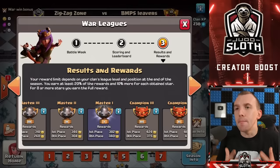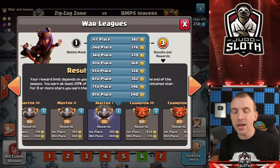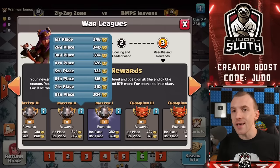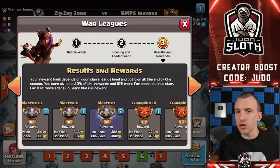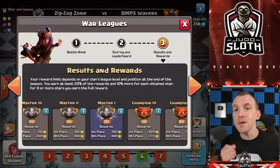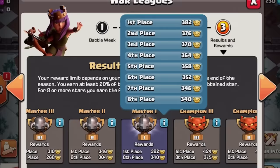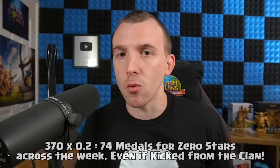The Clan War League medals are given dependent on the league that your team is participating in and the position that you finish within that league. That determines the maximum medals you could receive as a player within your clan. However it is also a little individualized — even if you are taken on the initial spin but not put on any rosters and you don't attack, you will gain 20% of the league medals. So hypothetically if my clan were to finish third in Masters 1, that is a maximum of 370 medals, meaning even if I did not attack I would gain 74 medals for being taken into the Clan War Leagues.